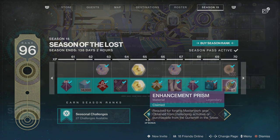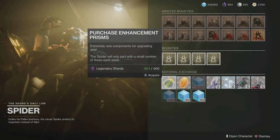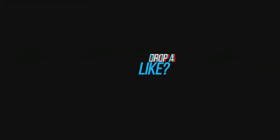The seventh way is from the season pass, where you can get it this season at rank 60 and also at rank 70. The eighth and final way is by getting it from Spider over on the Tangled Shore. Let me know in the comments below if there are any other ways to get prisms in Destiny 2.